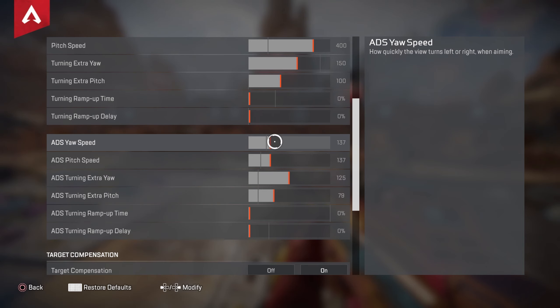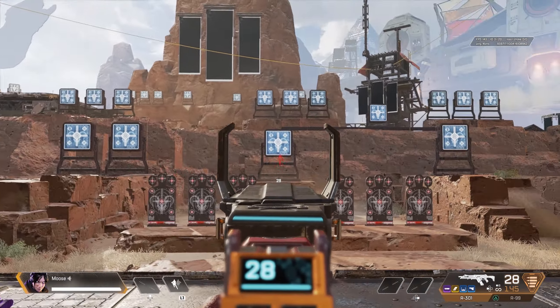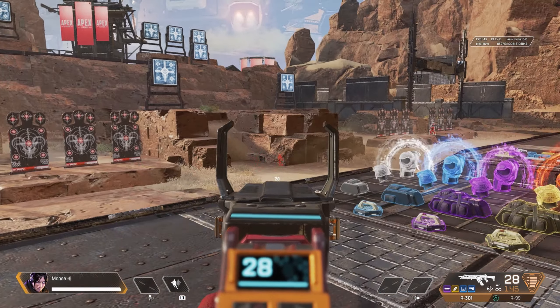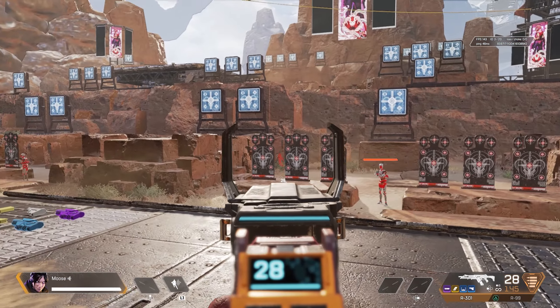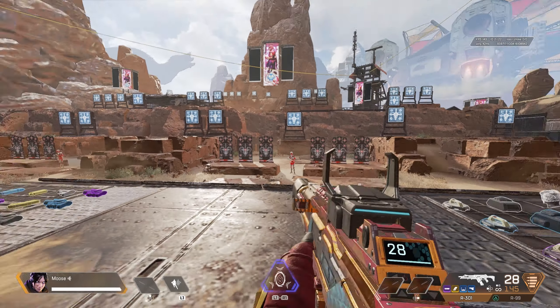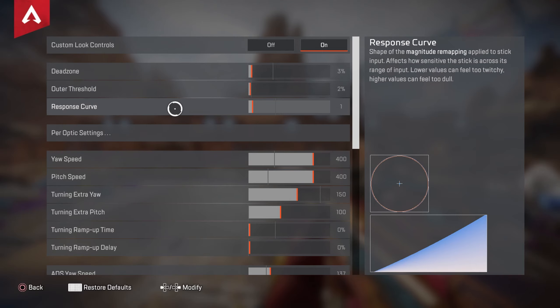The extra ADS yaw and pitch speed works the same as the non-ADS version, except it applies only when you're aiming down sights. I get an extra 125 movement speed when ADS, putting me up to about 260 for ADS speed — but when I enter that aim assist bubble it disappears. As you can see with that extra yaw speed at 125, I can snap onto targets, but as soon as I get in that bubble it slows down. That aim assist bubble kicks in when you're targeting people, and that's when you lose your extra turning speed.